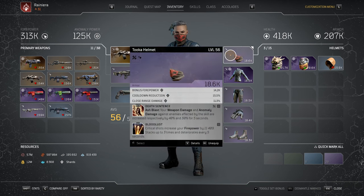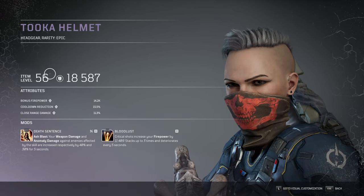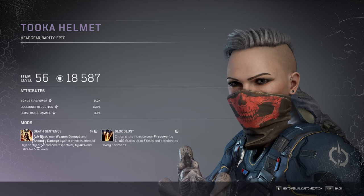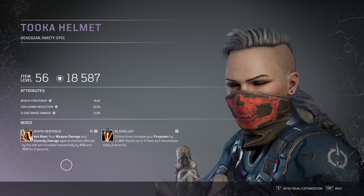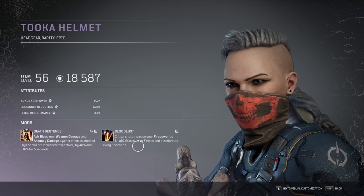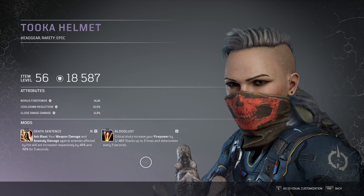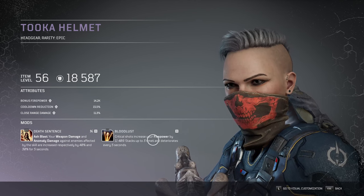For now I'm using only epic pieces because I haven't found any good set with the stats I want. For the head I'm using something with bonus Firepower, cooldown reduction, close range damage, and Death Sentence — one of the best tier 3 mods. It increases weapon damage by 40% and Anomaly damage by 30%, so you can basically destroy enemies with Death Sentence. Bloodlust has been reworked — it's now one of the best firepower mods. Critical shots increase your firepower by a lot and stack up to 3 times.